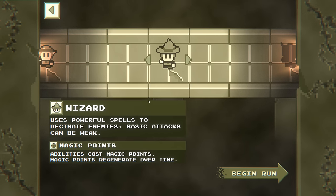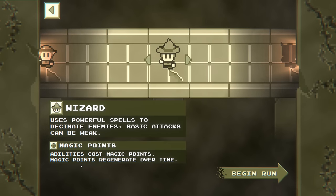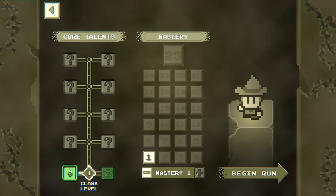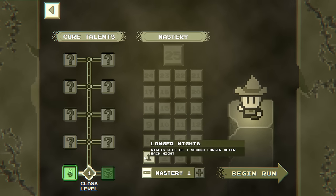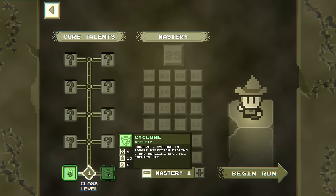Wizard is the class we're going to be checking out today — uses powerful spells to decimate enemies. Basic attacks can be weak, and instead of just having a number of charges in our abilities, we've got magic points, like mana that regenerates over time. So let us begin a run. We can pick between our abilities: fireball or cyclone.